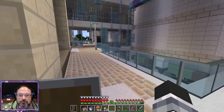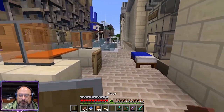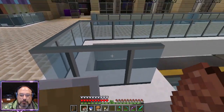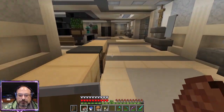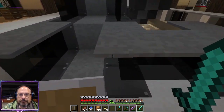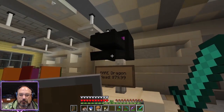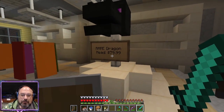Not sure which way we're facing here. Nice little way up here — little road. A rare dragon head, only $80? Wow, that's a deal.